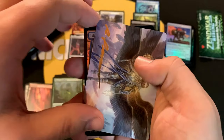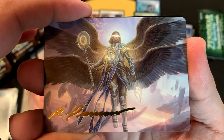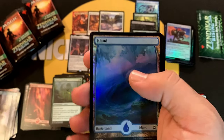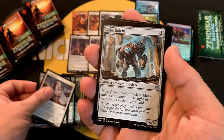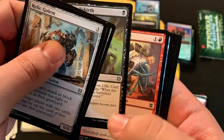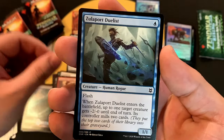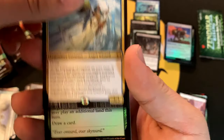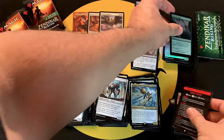We finally hit the gold-stamped signature art card — very nice! I think that's Angel of Destiny, which we've already opened two of. Foil Island — very cool. Kindu Ox, commons, uncommons, Grotag Bug-Catcher, Zulaport Duelist, and Linvala, Shield of Sea Gate — very nice! Scale the Heights as a common, followed by a mini-game token. Coming down to the last seven packs.